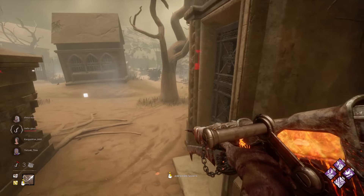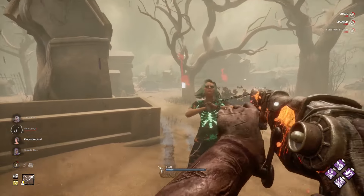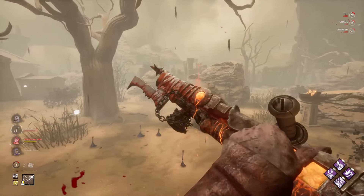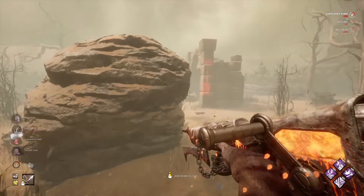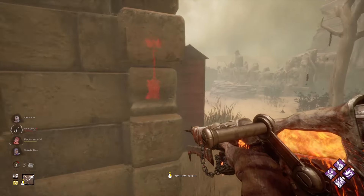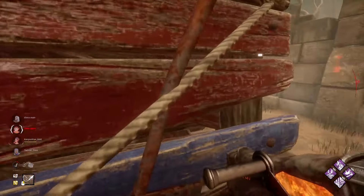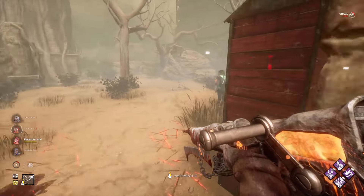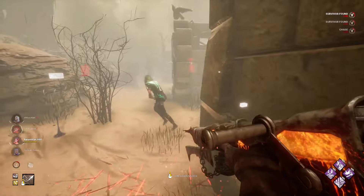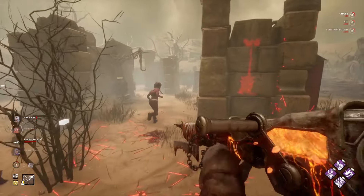I think that was a controller player — I think they meant to vault the window in panic and jumped into the locker by mistake. Now we've got to look for everyone else. Nia's just here — okay. She did get healed pretty quickly, which is good for her.